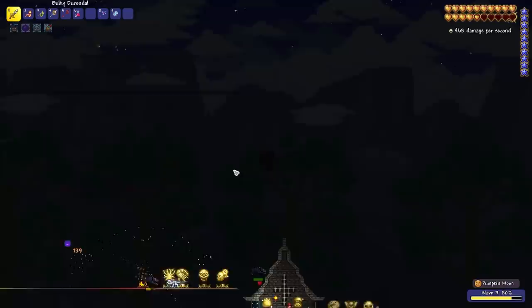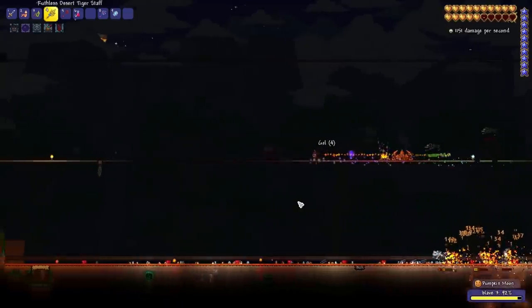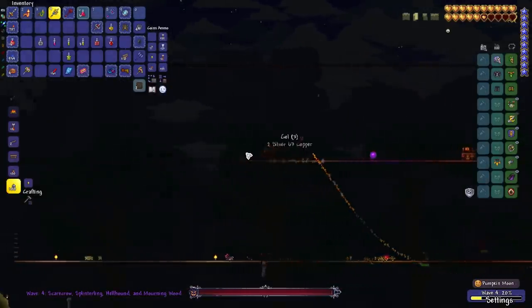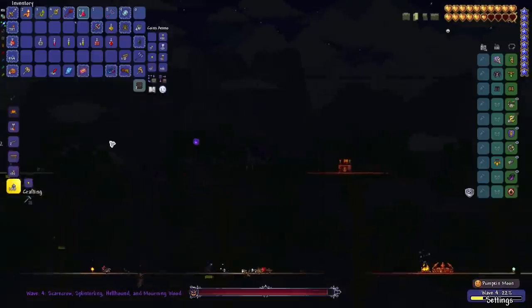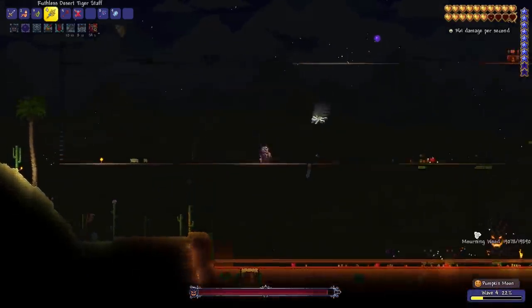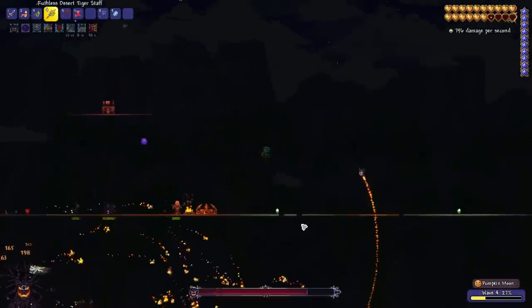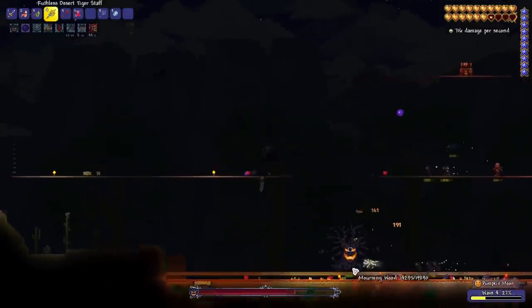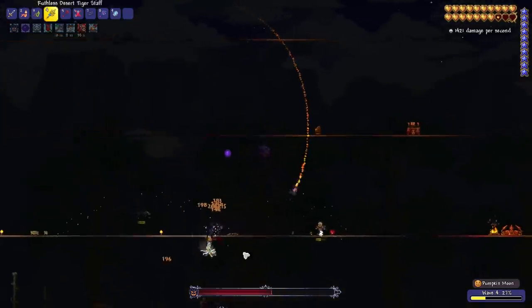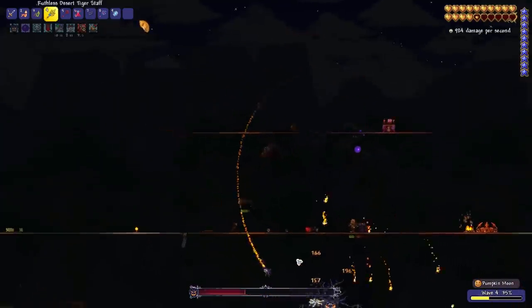I should probably buff but it's annoying to get buffed, so I think I'll be fine. I need to close this now and then we'll do summoning. All right, now we just target that dude and we wait. Nothing else should die unless it's stuck in the walls, but we're good. We just stay here as long as our minion does its thing.